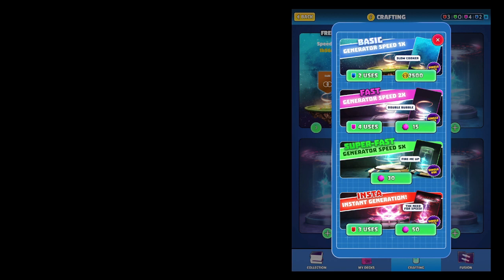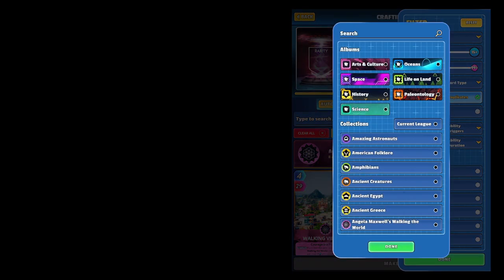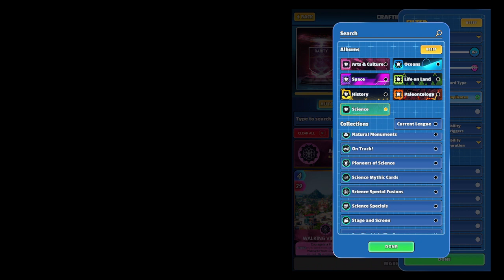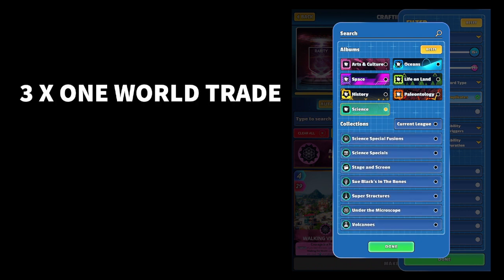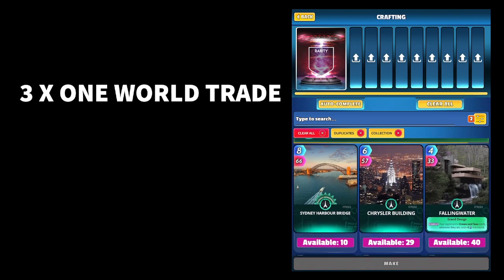I'm gonna use an instant generator there we go, so we don't have to wait around. The recipe for this one — let's go to Superstructure, so Science and then down to Superstructure. The good thing about going for this card is if you don't get the Sydney Opera House, you could get the Statue of Liberty.